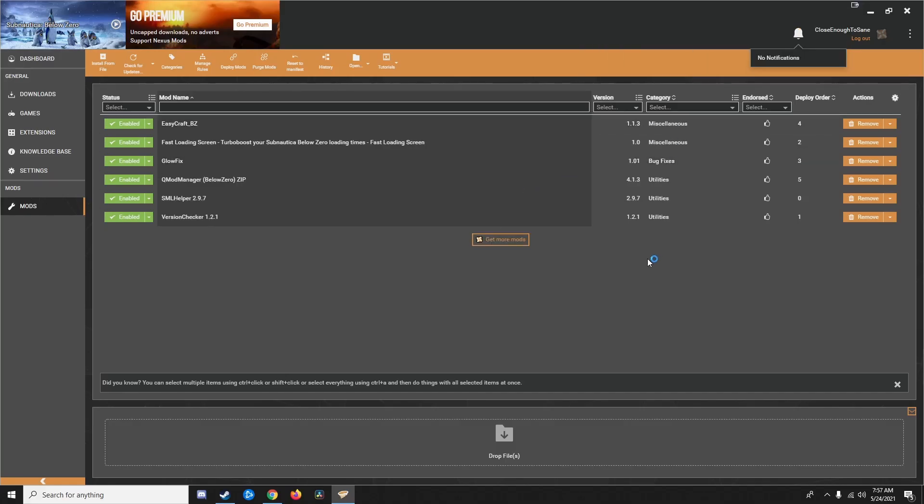I'm going to give it permission. I'm guessing what that was is it needed admin permission for Subnautica Below Zero, even though it didn't for other games like Skyrim and Fallout. And now, seeing as it doesn't seem to be giving me any errors anywhere, I would guess that it's fully modded. So let's open the game and see — it should be pretty easy to check.